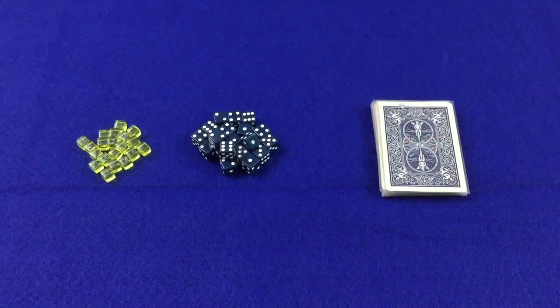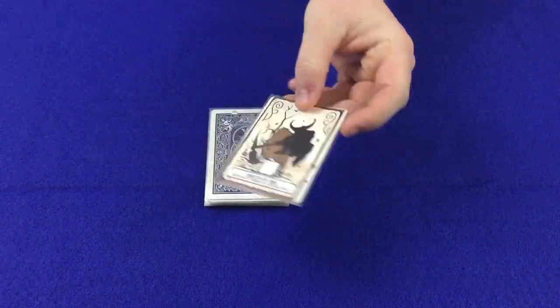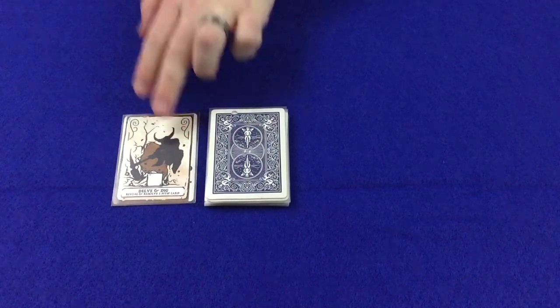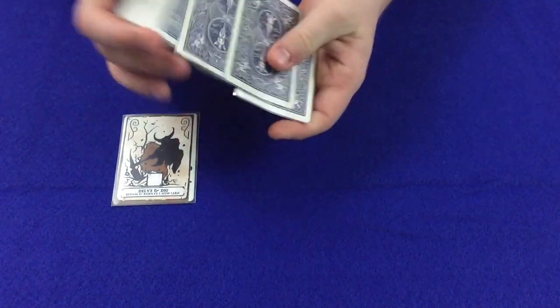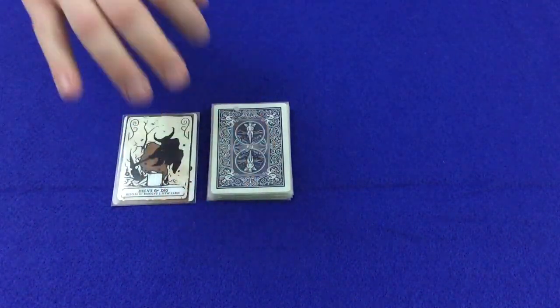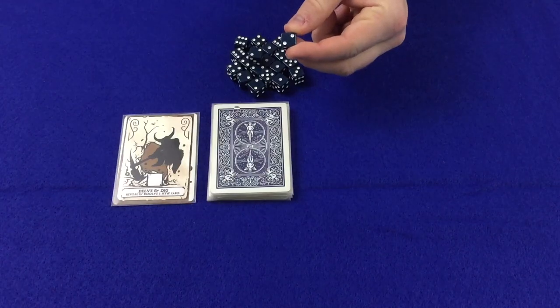In Dwarves Dig Delve Die, the goal is to be the first player to have five pieces of gold. Throughout the game players will gain dice which represent dwarven miners. This deck of cards is the mine players will be mining in their quest for gold. To set up, first locate the Delve and Dig card and remove it from the deck, placing it to the left of the deck. Next shuffle the mine and place it face down within reach of all players. Finally, all players take one dwarf from the general supply and randomly choose the first player.